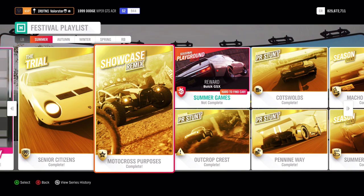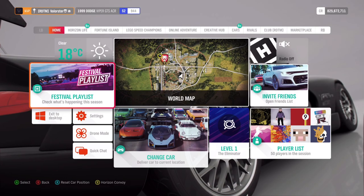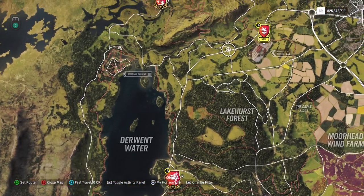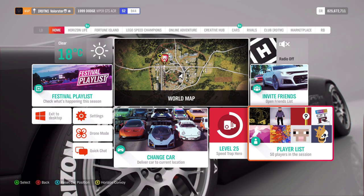Then let's go to the next one - the Showcase. That's just with the Nomads, we've done that many times. Then there are the Playgrounds where we can win the Buick GSX. Let's have a look at what we need.